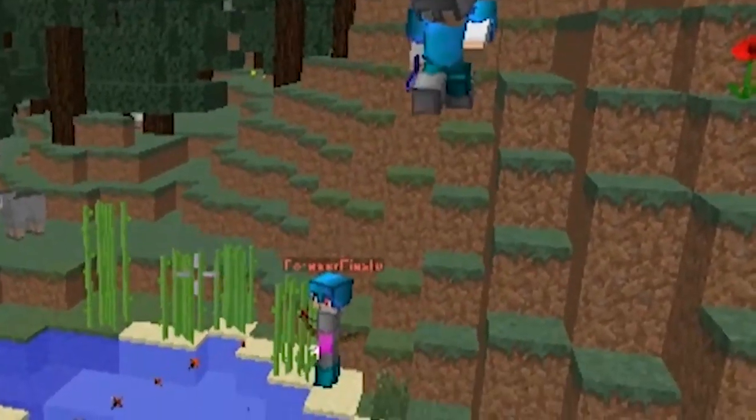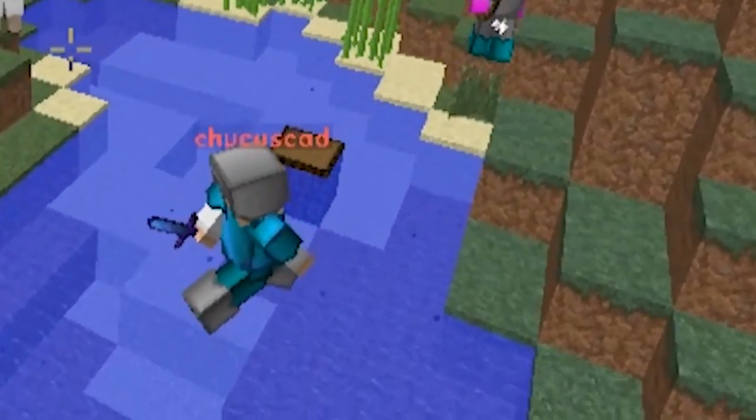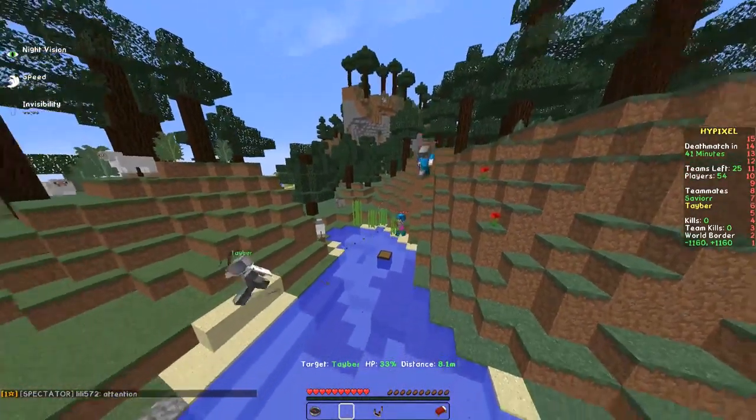Right off the bat we can see the brand new feature over what the 8 Star Client had to offer, and this is no fall. That is right, the 9 Star Client now includes no fall.